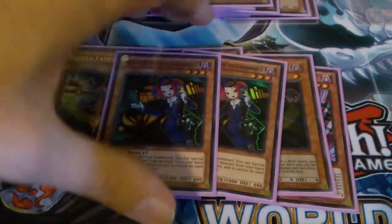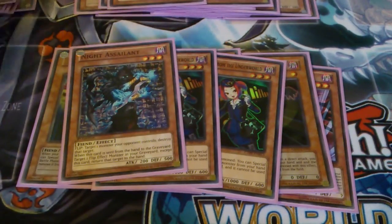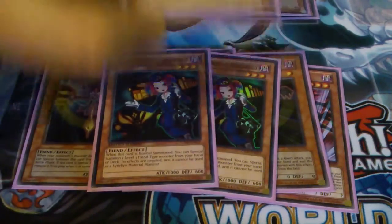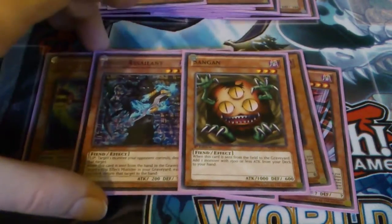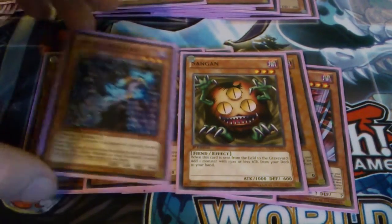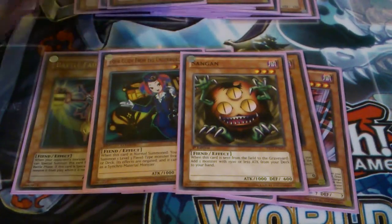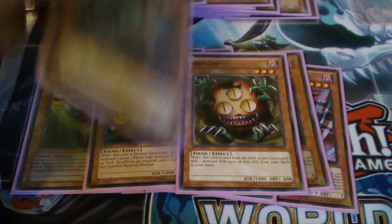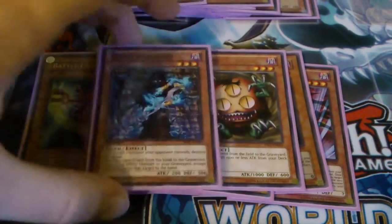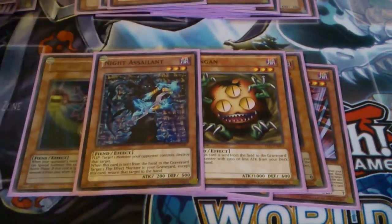Carrying on, I play two Tour Guide, one Knight Assailant, and one Sangan — kind of fairly standard. I've seen Knight Assailant go a bit out of favour, but its effect lets you send it and a light, like Pulsar, to the graveyard and then get back a Ryko. It's quite good, and obviously it just pops stuff as well if you send it.